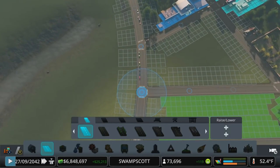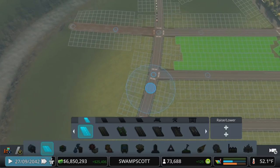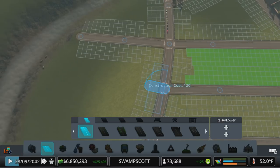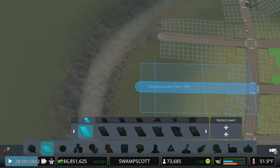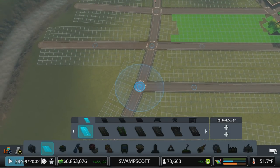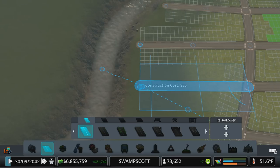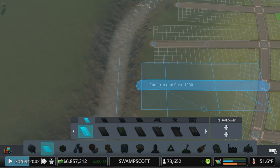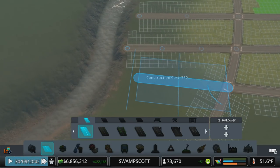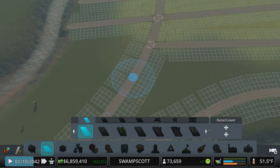Let's build a couple of streets here and round this area out so we can fill it in with some zoning, whatever we might need. I'll just bring these out to wherever they kind of line up. A little bit of overlap there — let's not do that one because that one's kind of a mess.